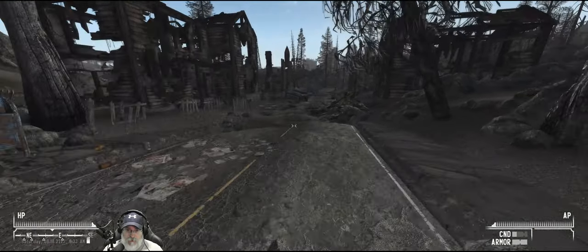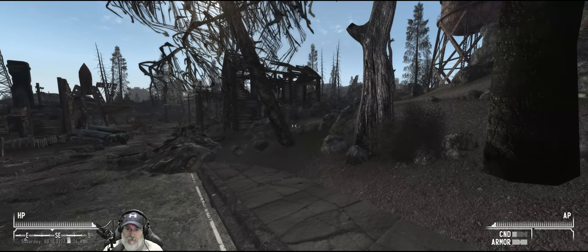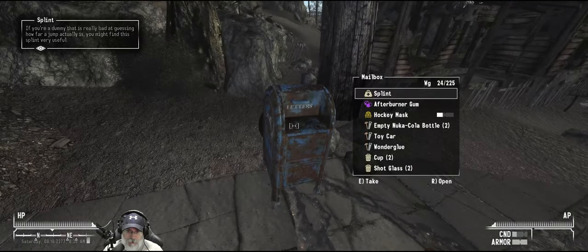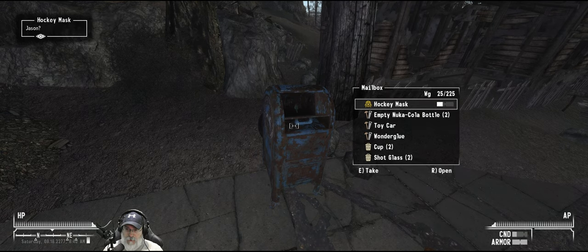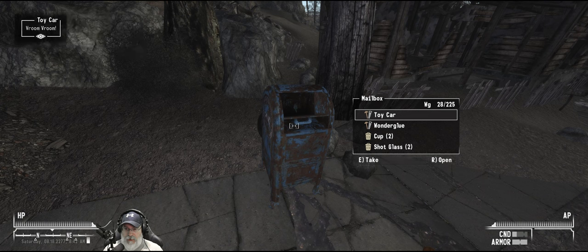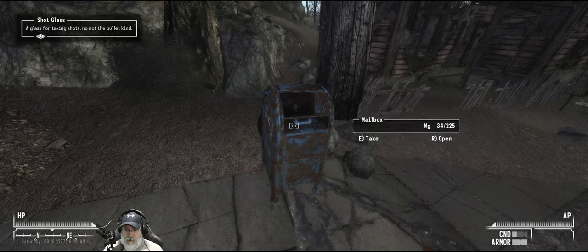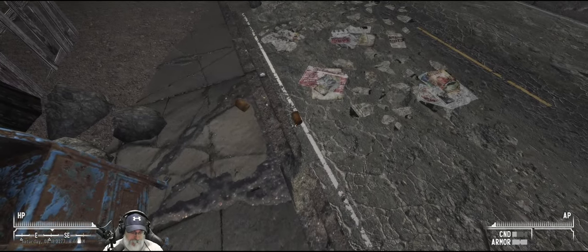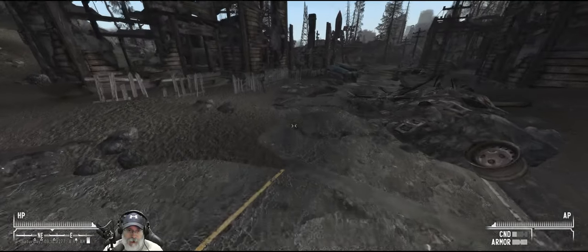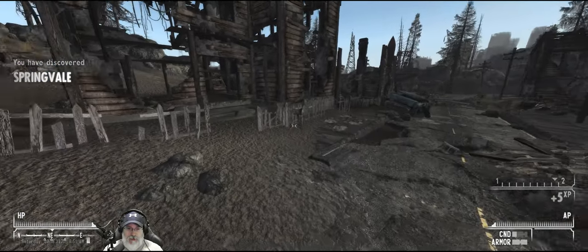Oh shit, what the hell is going on up there? There's a couple of feral dogs — or there were last time I came through it anyways, up that way. So we're going to grab anything that has like the hammer and saw next to it — that means it's used for crafting. And I think this stuff is just junk which we might be able to sell. I'm a little bit concerned about whatever was going on up that way. Oh, we just discovered Springvale. Darts and a metro ticket.